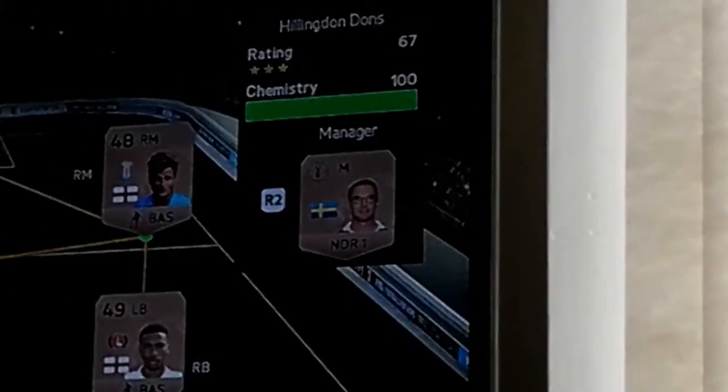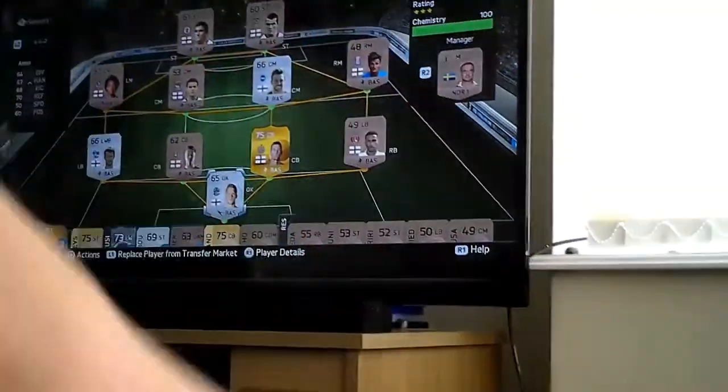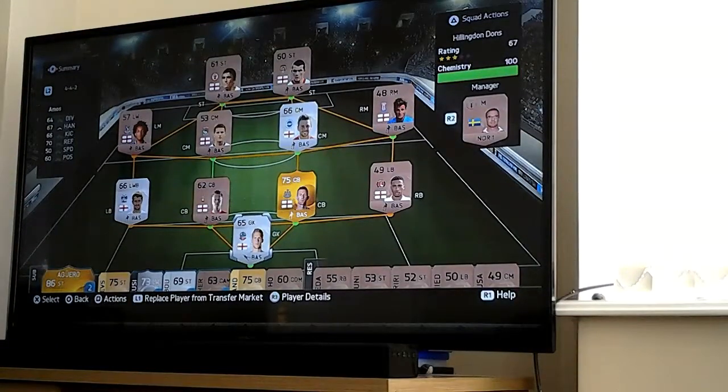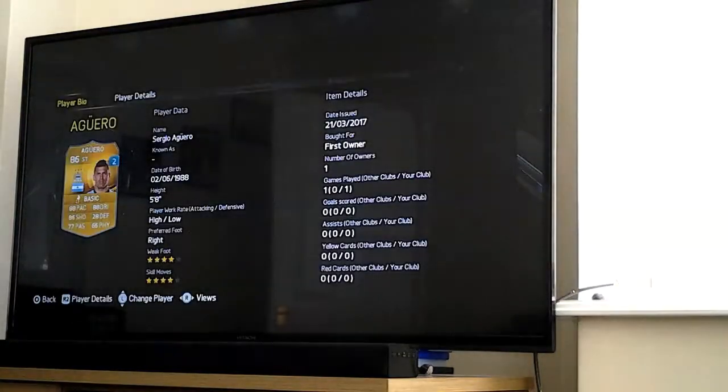The rating and chemistry is 167. In the next video we are going to try out a game with that team. And we've got a loaned Aguero who is the first owner - I've used him for a couple of games.